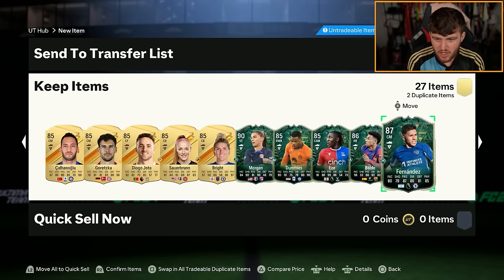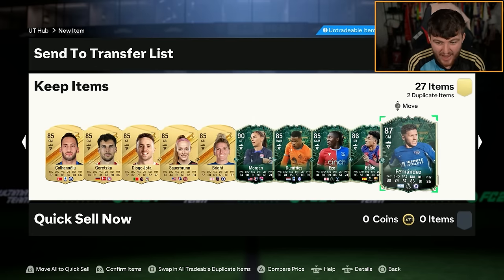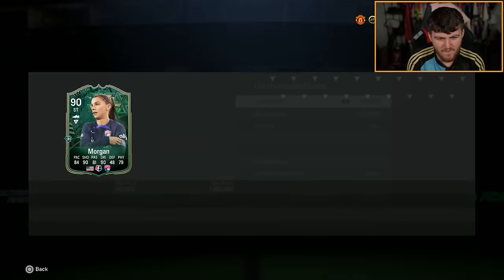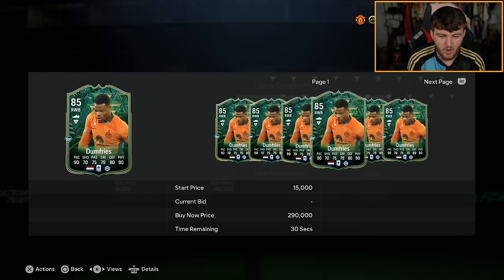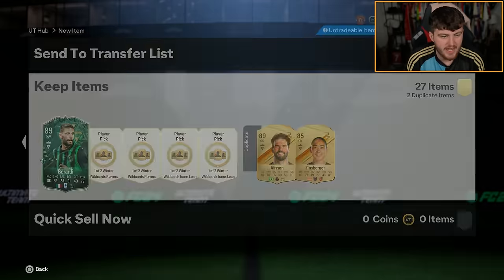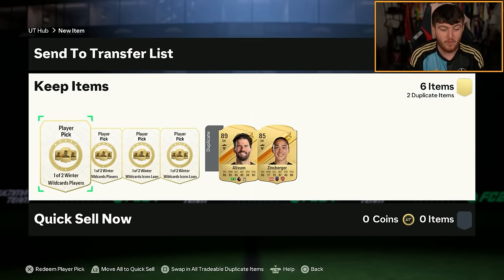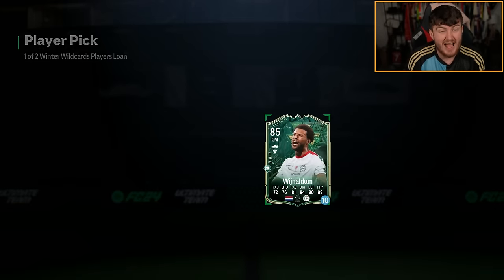How many did it just get? One, two, three, four, five, six Winter Wildcards! We get Morgan, Dumfries, Eze, Valde, Enzo Fernandes and Faraday. Morgan's going for about 300k. Dumfries is about 15k. Eze's about the same. Valde's going for about 80k. So we've got about 380k so far, plus another 100k, so about 480k so far, plus another 100k - 580k so far. Plus the fodder value as well. We've probably made a decent amount of profit in terms of opportunity cost. Obviously, we didn't spend coins, and obviously they are untradeable as well. But we made a decent amount in terms of opportunity cost. So I cannot complain at all. That was a really good pack.